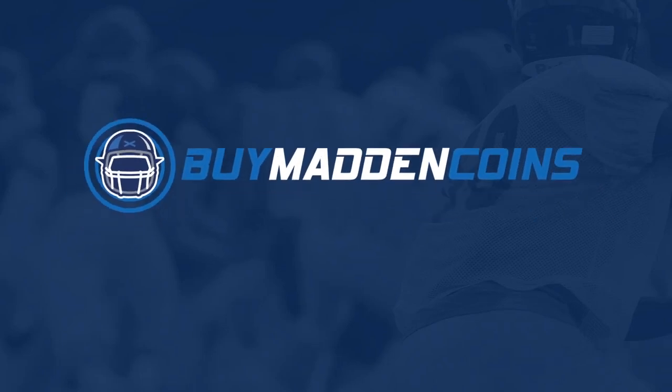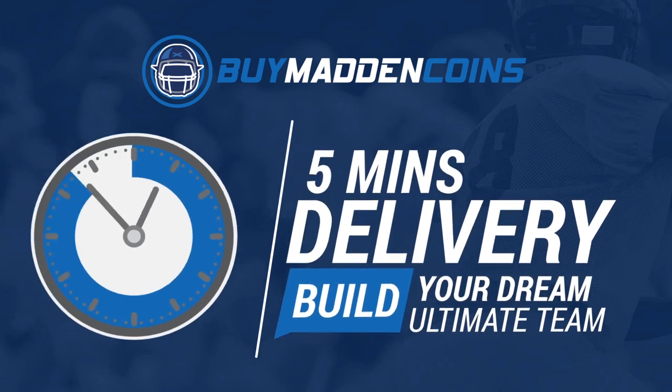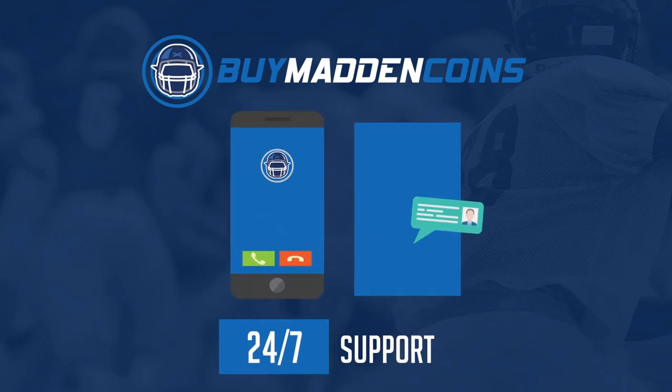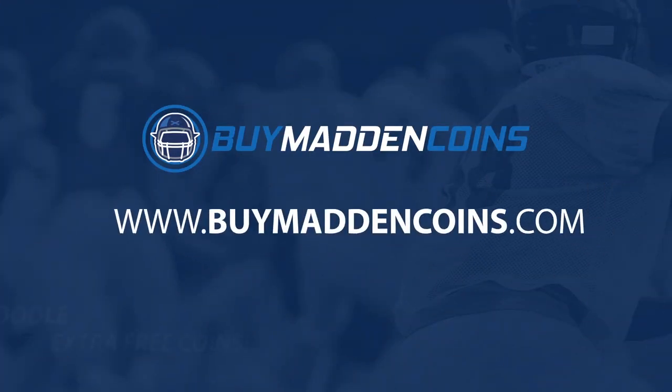I needed some coins to build that dream team. Make sure to check out my sponsor, Buy Madden Coins. They have the cheapest, quickest, and most reliable coins on the market right now. Head over to Buy Madden Coins and use code Poodle at checkout for 20% off your order.